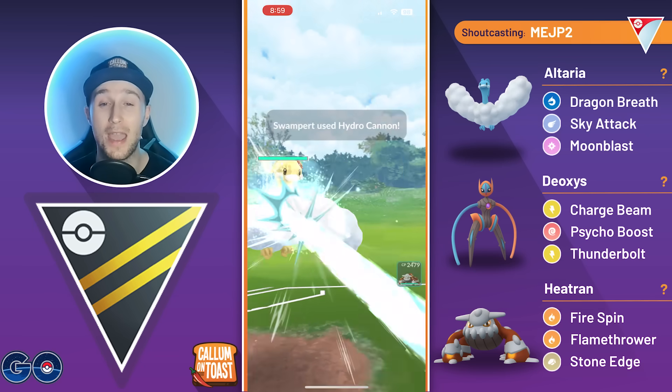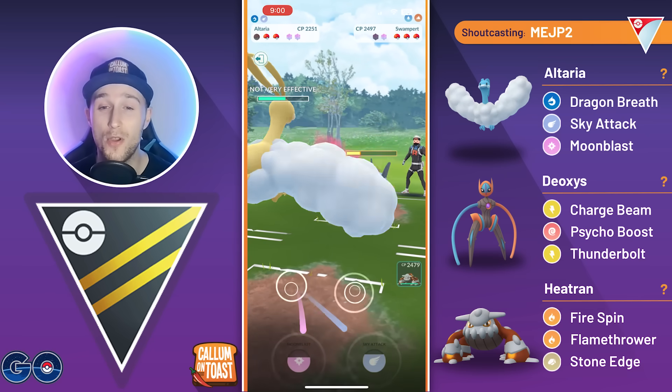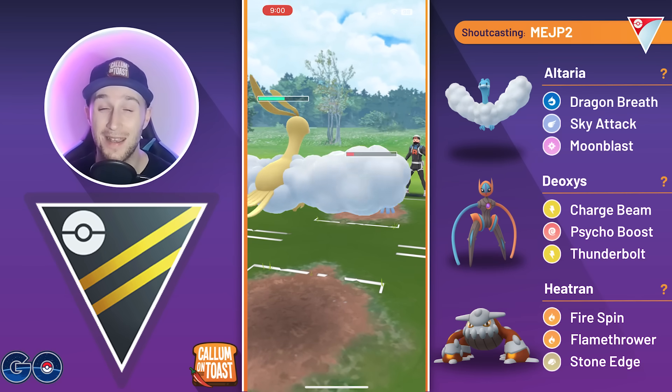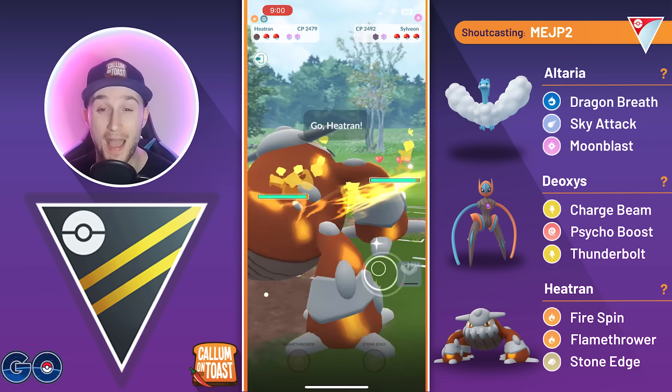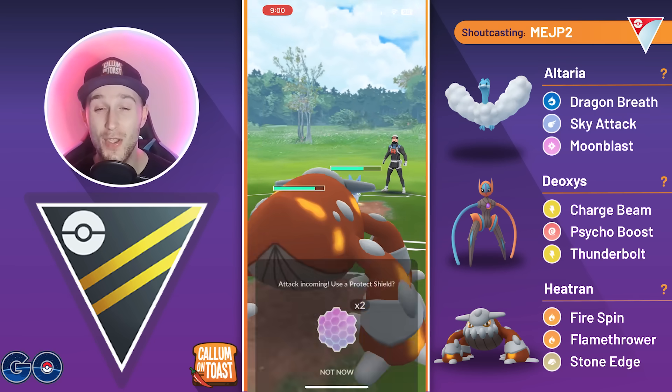We commit to a full Dragon Breath farm down. They can get to maybe four Hydro Cannons but it won't take us out. We let the second one go through, they throw a third, and we easily tank it. The opponent swaps back into Sylveon, so we respond with one of the hardest answers to Fairy-type Pokémon — Heatran. We double resist the Charm damage; you can see it's doing absolutely nothing.